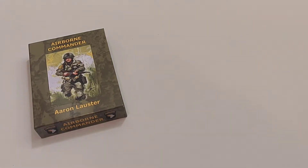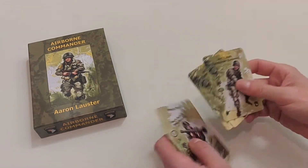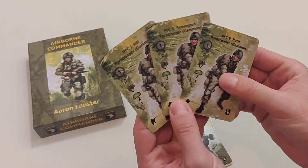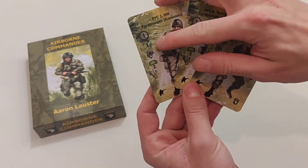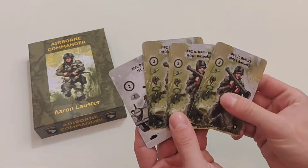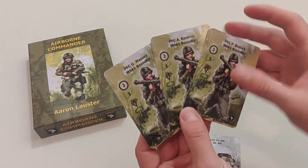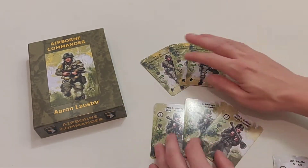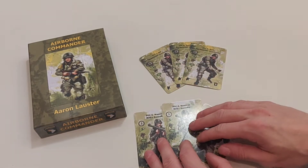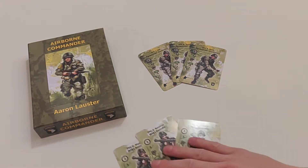Number three: make sure to get bazooka guys and anti-tank guys quite early in the game. There are three of the Private First Class with two AT attack, and then there are three bazooka guys who have three attack — so they're slightly better. They cost two and three respectively, so the AT guys are easier to get early.